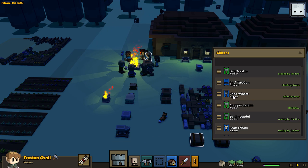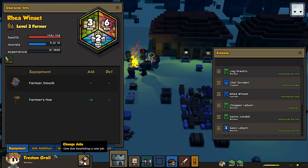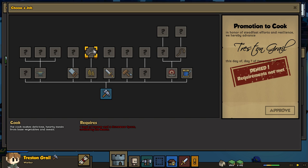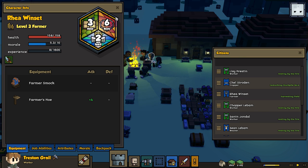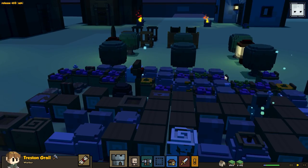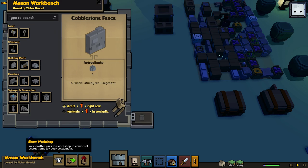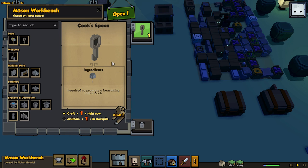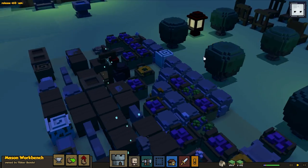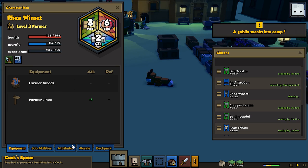Ria Wins-that has achieved Farmer 3 - hey that's great! But guess what Ria, I don't want you to farm anymore. Here's what we're gonna do - let's go to change jobs. I want you to become a cook! It's a new class. We need a spoon - can we make a spoon? Maybe a goblin stole our spoon. Oh wait, here it is - cook spoon.